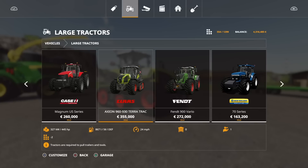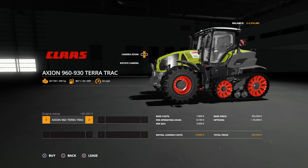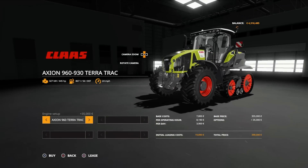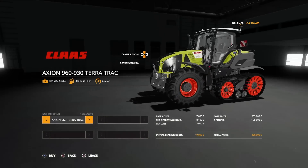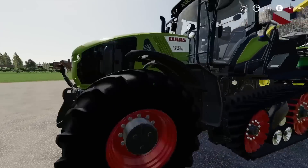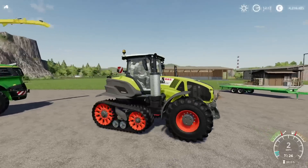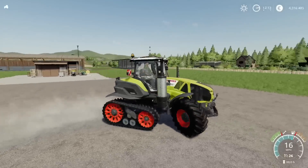The 930 Terratrac is 355,000 at 355 horsepower, or you can have the 960 Terratrac for an extra 35 grand at 445 horsepower - plenty of oomph, no slouch. Great for ground compaction and traction and all those lovely things that tracks do. Very cool - let's hop in and fire it up. It sounds like the other Axion models from the platinum expansion Claas pack, but I like it, I like it a lot.